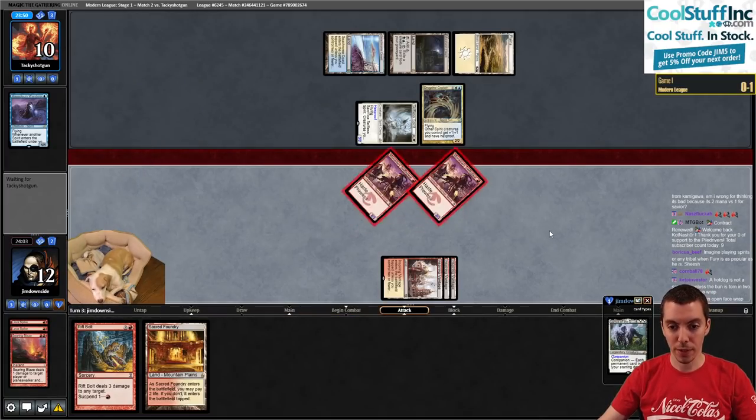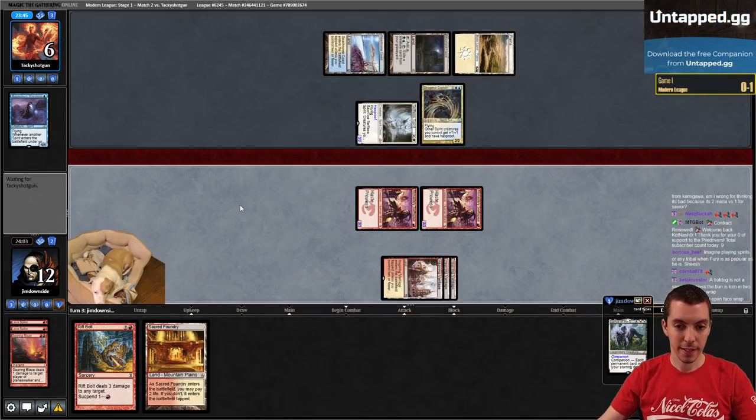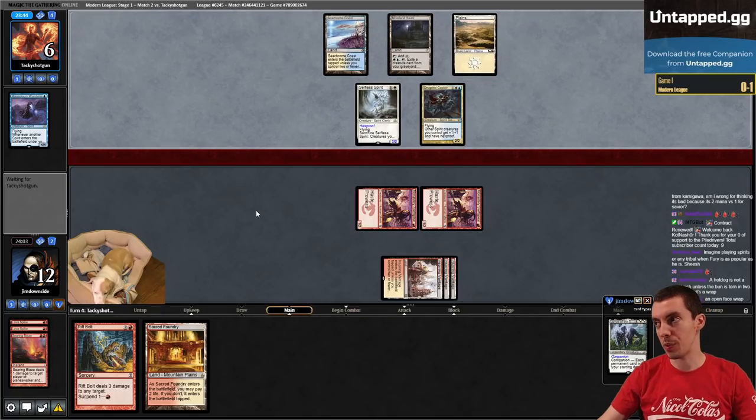Imagine hating on Tribal decks so hard - Plague Engineer, Fury, Solitude. Only wanting good cards to be good, no Tribal cards, no Fun cards, no Synergy cards. Only good cards.